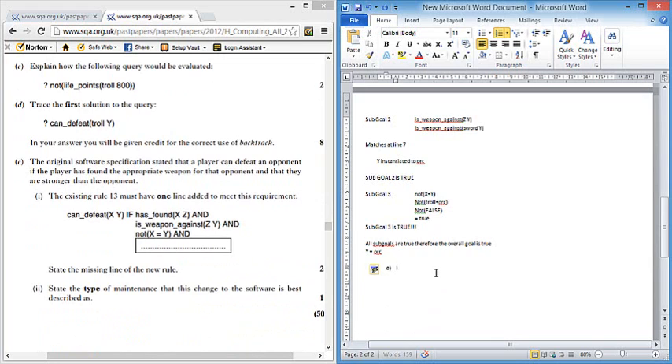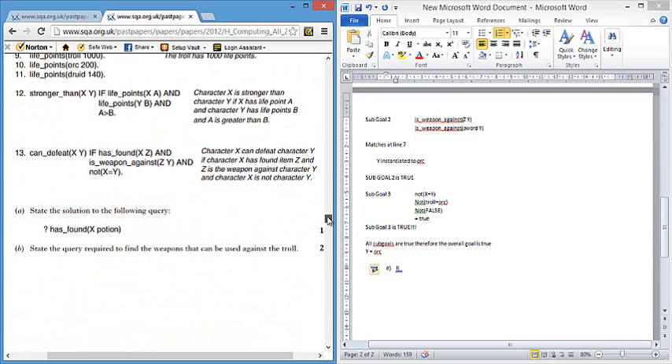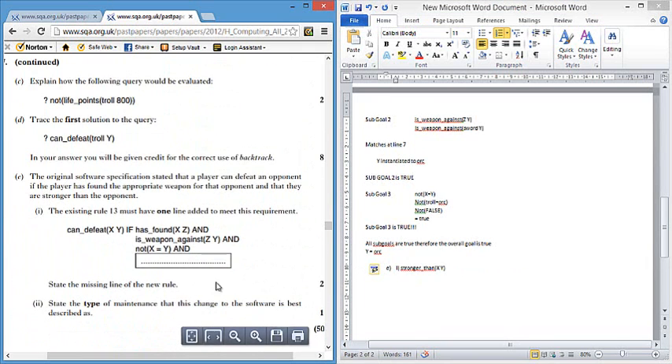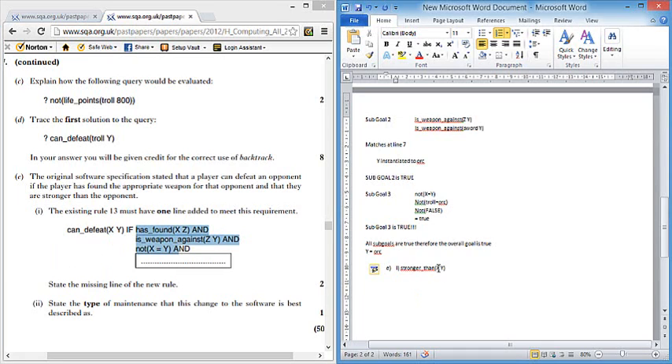Moving to Part E, question one. The original software specification states that a player can defeat an opponent if the player has found the appropriate weapon for that opponent and they are stronger than that opponent. We need to add one extra sub-goal to the existing 'can_defeat' rule. The predicate to add is 'stronger_than X Y' — so character X can defeat Y if they have the weapon and X is stronger than Y.